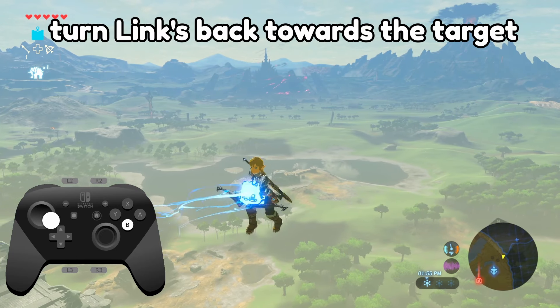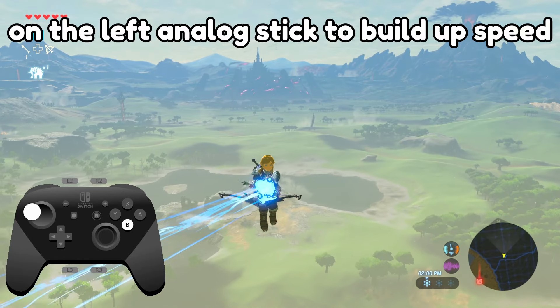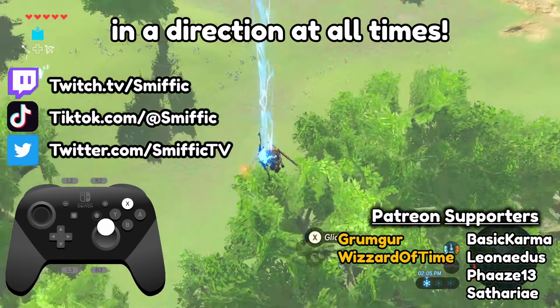To build speed, turn Link's back towards the target and keep pressing left and right on the left analog stick to build up speed. If you let the stick go into the neutral position, you will fall. So just keep the stick held in a direction at all times.